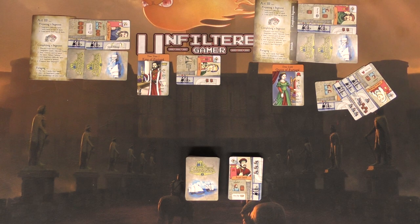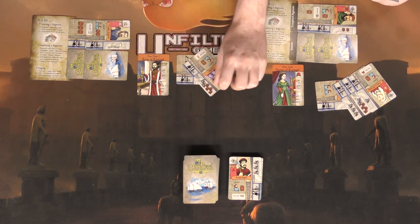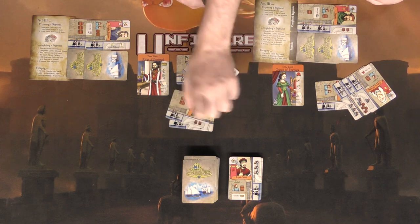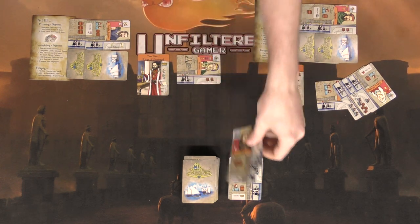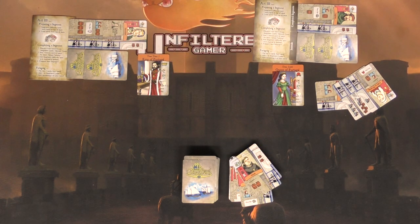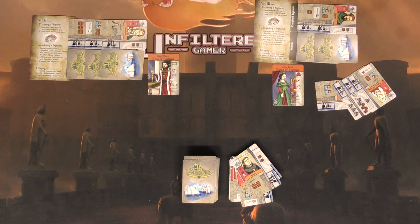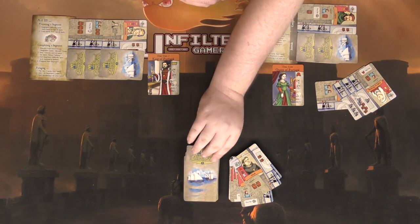The forage reveals a rough seas, then bad luck and a barrel — I actually have a way to cancel bad luck. We place one hardship on the challenge and take the rest. We're getting somewhere. I'll have to forage again next turn.